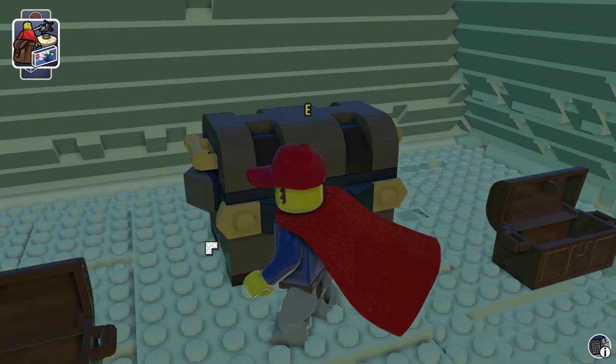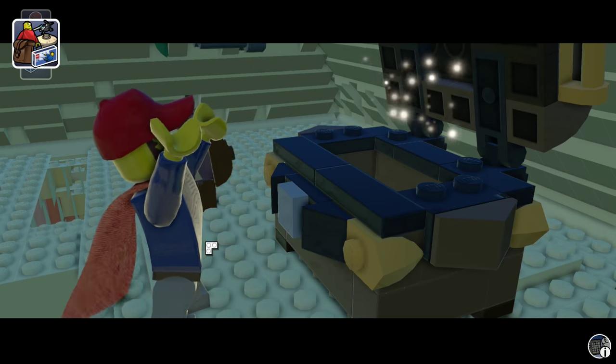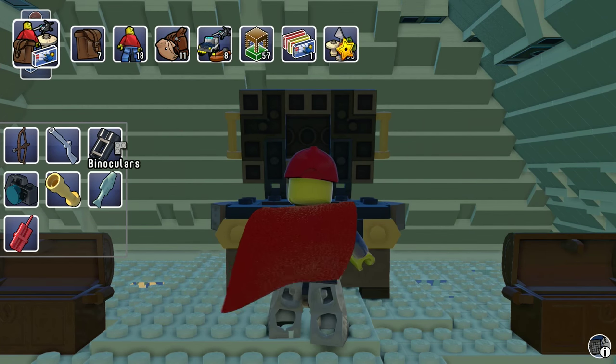So guys, if you see a pyramid, you're gonna find a couple chests and a bunch of skeletons - and a big old chest. Come on, be something good. Binoculars - another useless item.